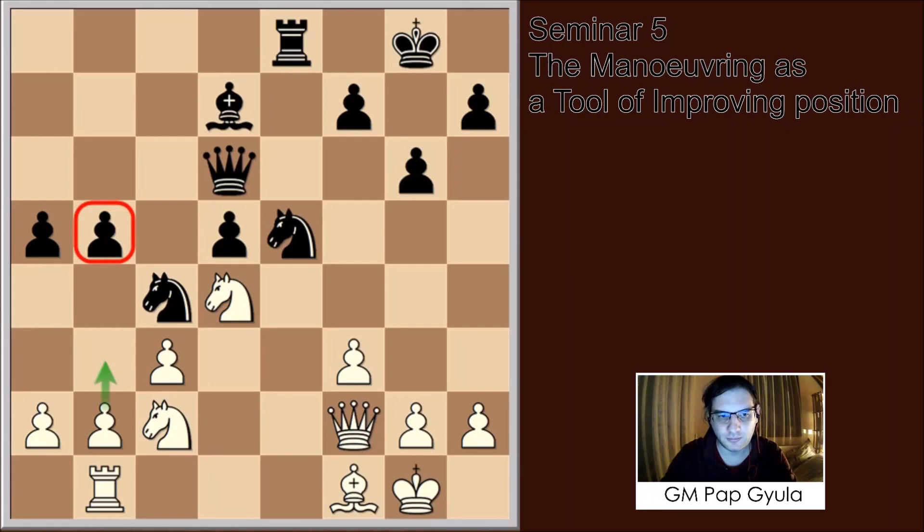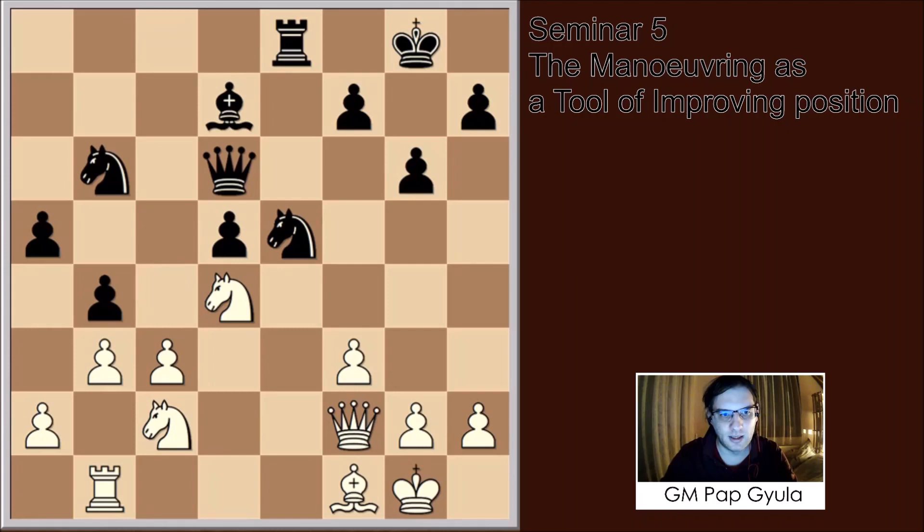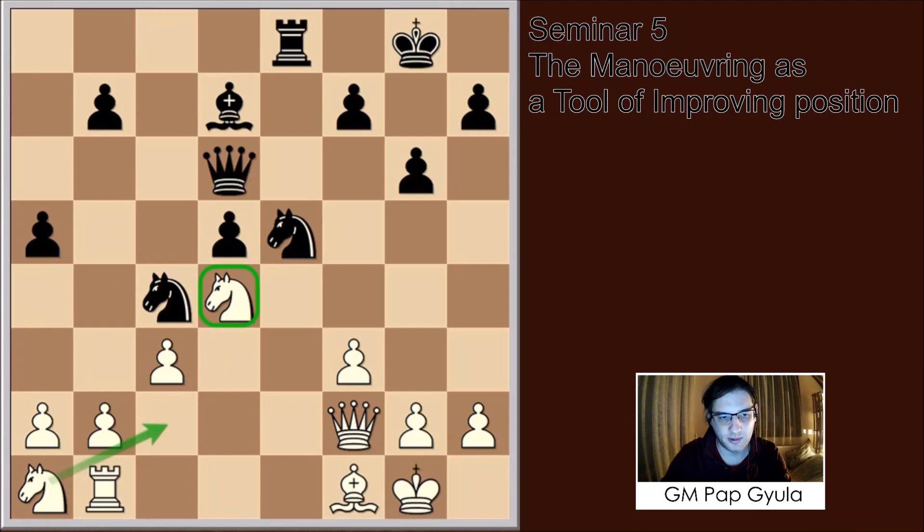If Black pushes b4 so the pawn is not hanging, we just play b3. After Knight b6, for example, we can take on b4, and Qd2. You see, instead of the knight being on c1, on c2 it is doing a very good job of protecting the knight on d4 — keeping it stabilized — and also attacking the weakness on b4. That would have been the correct way to play. Knight a1 would have kept the advantage.